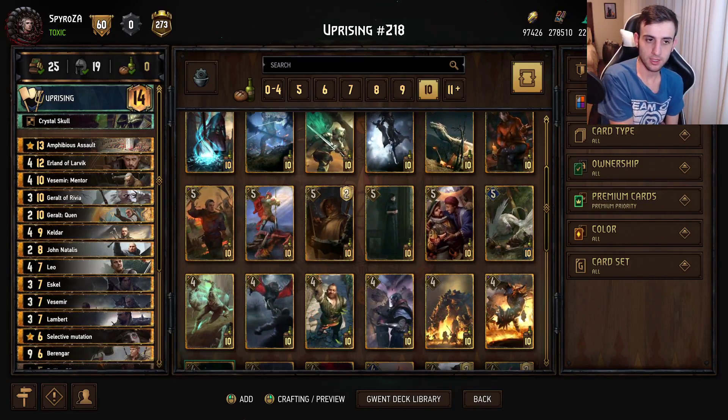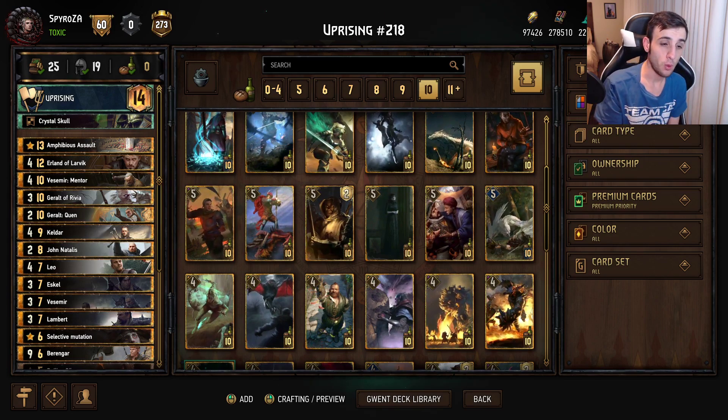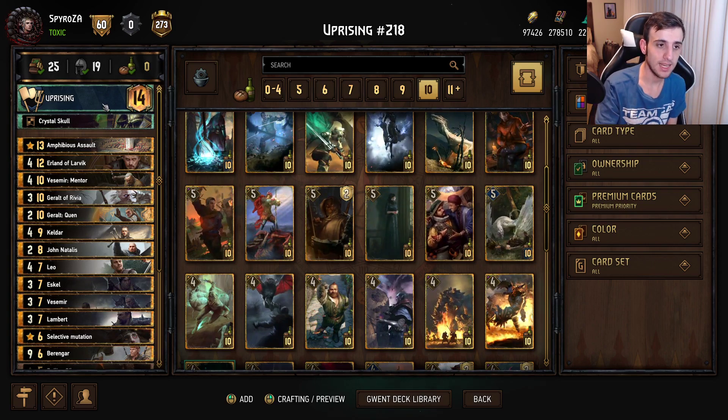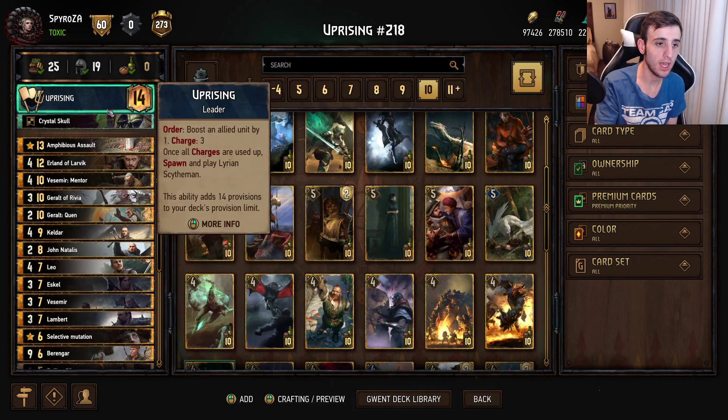Hello everybody and welcome back to another deck guide. Today we're going to be talking about a Witcher Northern Realms deck. This is going to be using Uprising as a leader ability, which is actually a very strong leader ability in this deck, and we'll discuss why in a second.